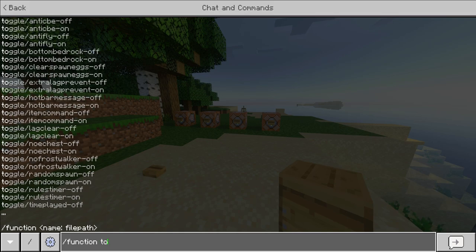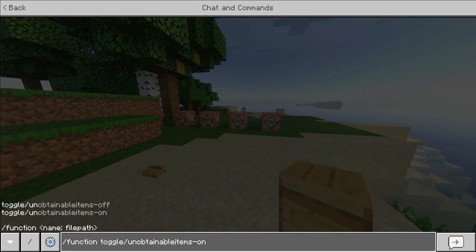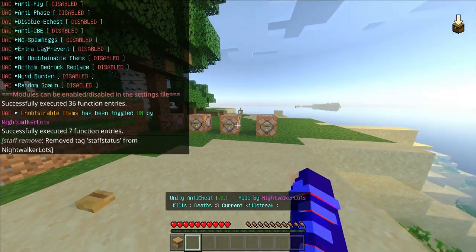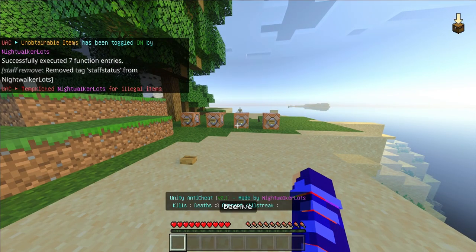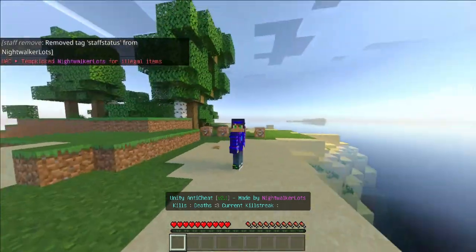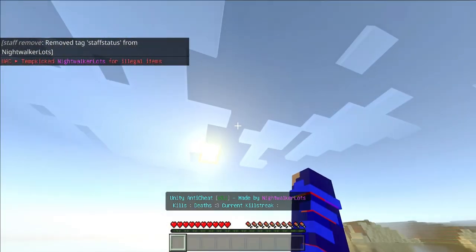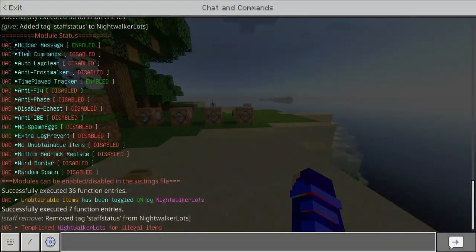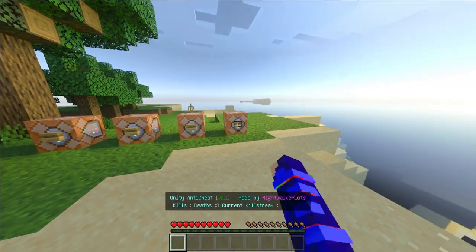So if we do 'function toggle unobtainable_items' and toggle it on, it is now on. We're going to revoke our staff status, and when we have the beehive in our hand it's actually going to kick us and send a message saying 'NightWalkerLots was kicked for illegal items.' We're not going to get kicked from this local world, but if it were a realm I would have been kicked — and I'd be able to rejoin immediately after.